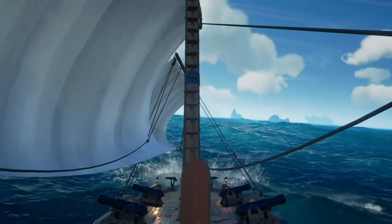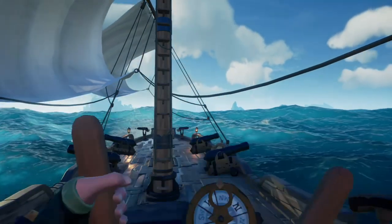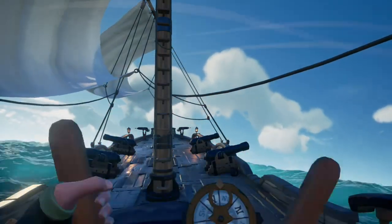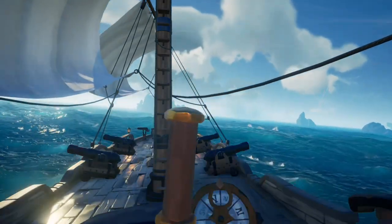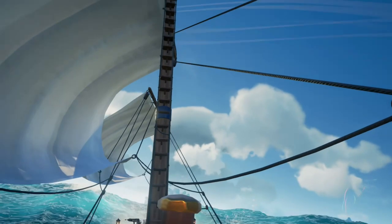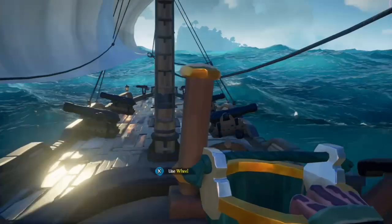Moving on to the brigantine, which most players think will be the second fastest ship, but that's not exactly how the mechanics work. The sloop has the advantage going into the wind, and the brigantine has its advantage at the crosswind. The brigantine is plenty fast into the wind, but when you get your ship angled so the wind is coming across the deck, that's when you'll really see the brigantine take off.